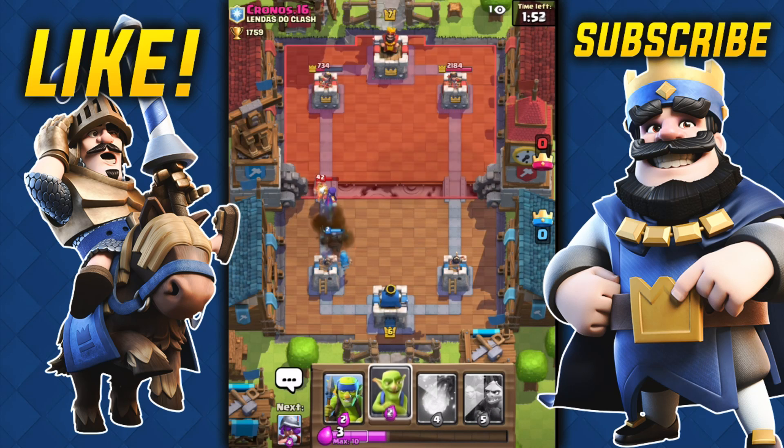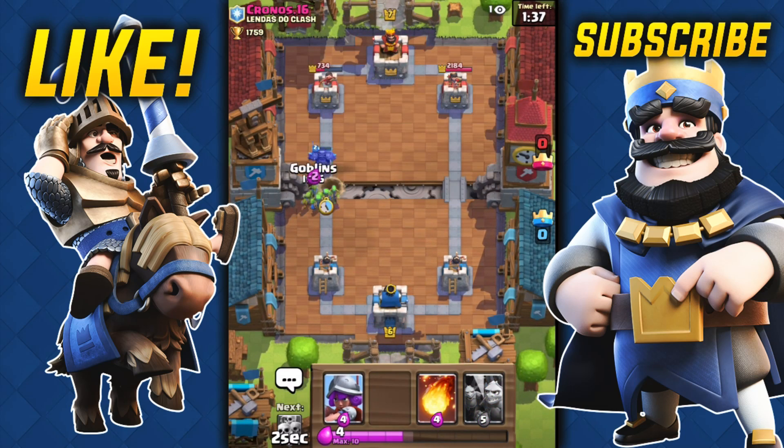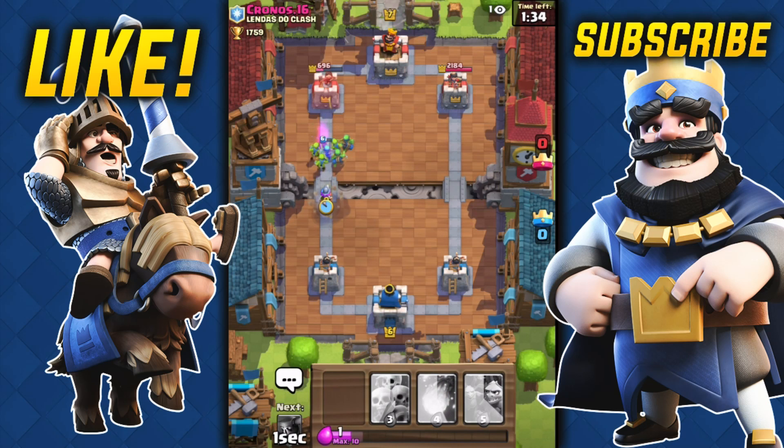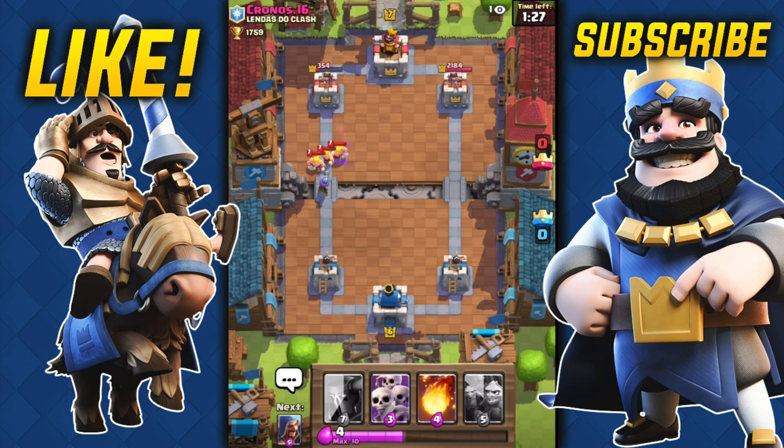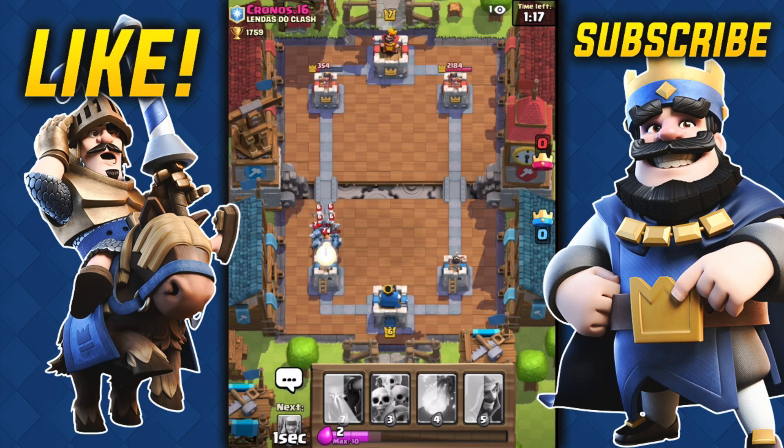He hasn't thrown anything else behind the witch, so that's good. The PEKKA's taking the hits — should have seen that coming. I wait for the bomb to blow up, and somehow the PEKKA still got through — I don't know how that's even possible, but I'll take it. The barbarians were a good counter to that, but the tower should be able to take those barbs out. I'm gonna throw the minion horde right there just to make sure he doesn't get any hits off.